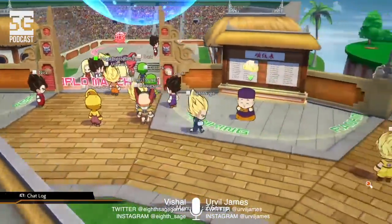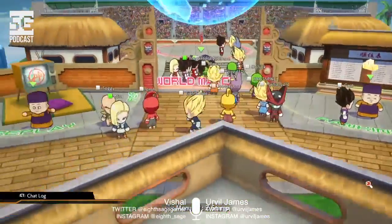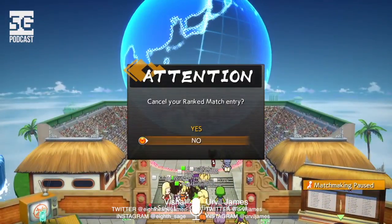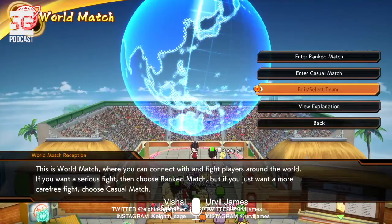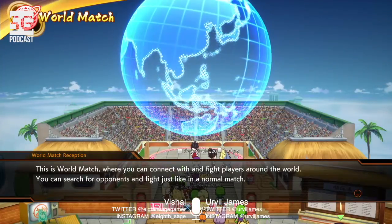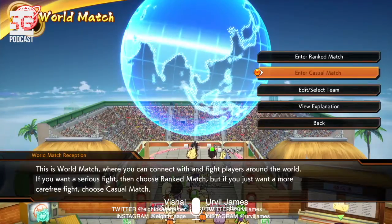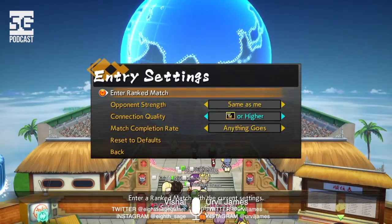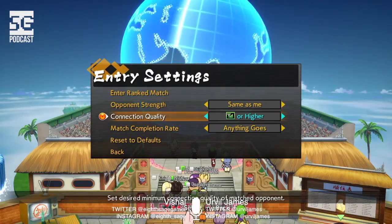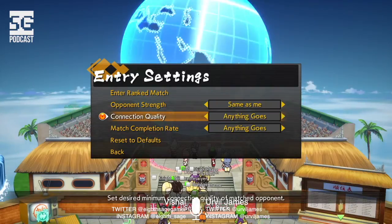I'm waiting for my ranked match, which takes a bit because they try to find somebody within your skill range. All these lobby characters are live players just waiting. Nobody else seems to be running around though. We're going to cancel the rank match and jump back in. You can select casual match, view explanation, or ranked match. We'll keep doing ranked.